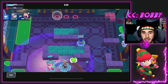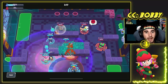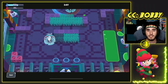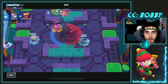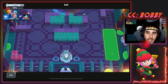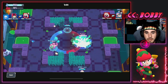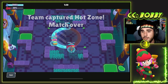Coming up next we have Penny. Penny is just kind of good into everything right now — one of the strongest mid-range brawlers in the game. Outside of decent damage and decent HP, you have the barrel which you can body block with, and then the turret which you can throw down to do a lot of damage or use as a body blocker. It can be played anywhere and is a super easy brawler to push up really high.